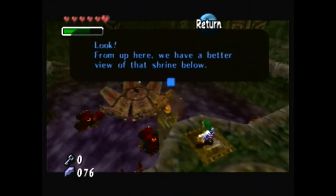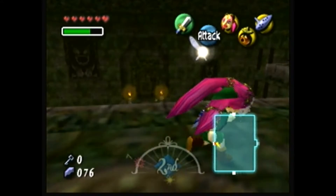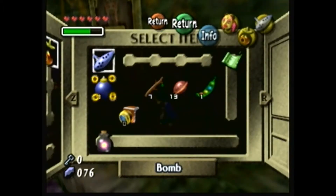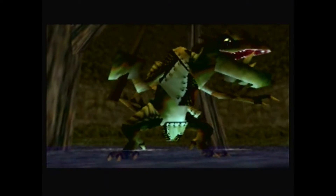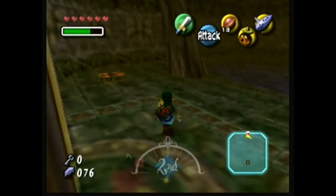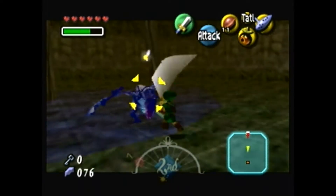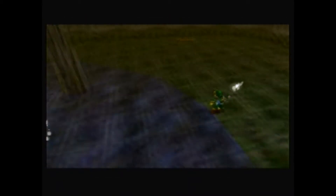From up here we have a better view of that shrine below. Alright, so let's go in here — it's actually time to fight our first mini-boss of the game! At last! It's a Dino Falls. They have learned how to breathe fire, but they're no match for our Deku Nuts and jump attacks. And that's it! He just has a standard swipe and that fire breath attack, but that's the easiest way to take care of him. Really pathetic.